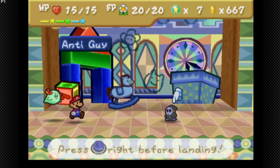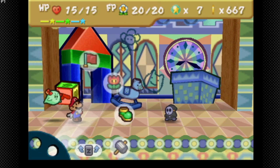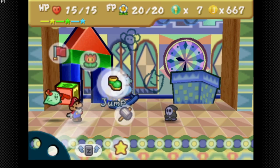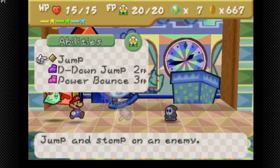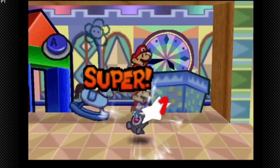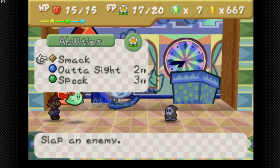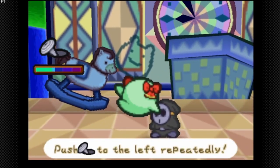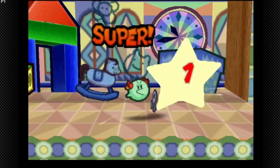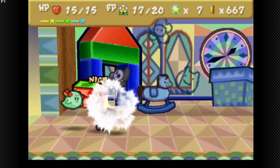This is the Anti Guy — they have 50 HP and they can do 10 attack. My goal is to make myself invisible using either the repel gel or Bow's out-of-sight, get into danger strats, and then just power bounce him. That's the usual strat. If you beat him you get a badge, which is a very rewarding badge.